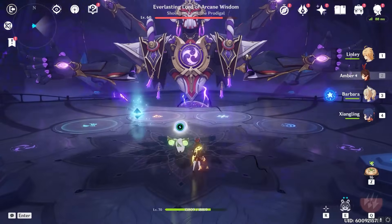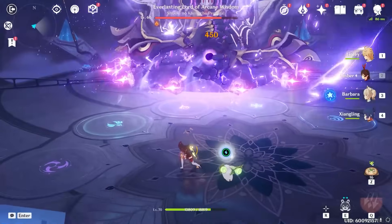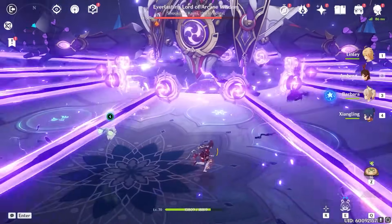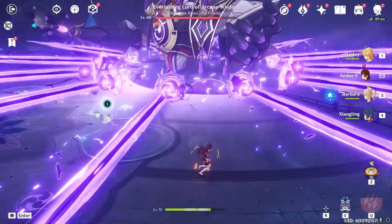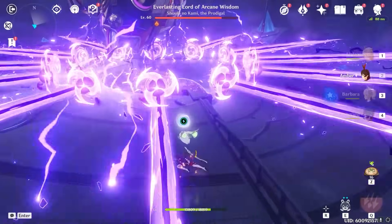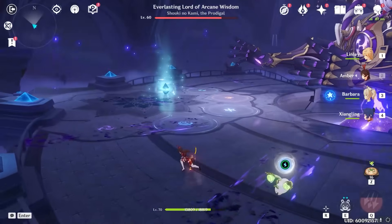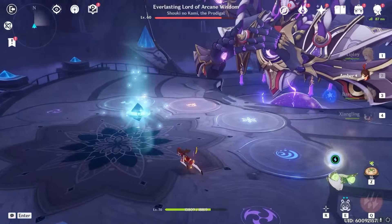Now, this thing over here that it's going to do fairly soon — there we go — this is not what I'm talking about. This is similar to Electro Hypostasis, and you can just dash straight through these beams. You don't really have to worry about a whole lot. This thing will also spawn a big shiny crystal which gives you full energy in one.